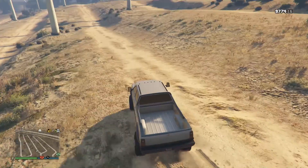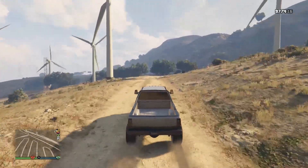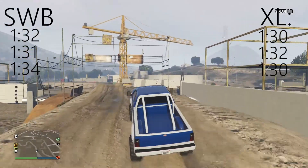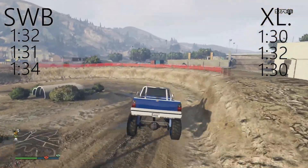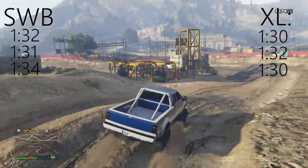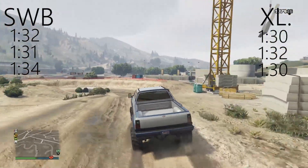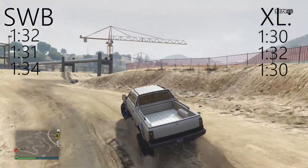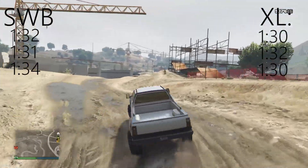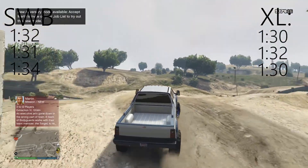Let's throw it to some tracks to see the actual raw stats of how good these trucks are. I ran each truck three times and gathered lap times from that. As you can see, they're pretty close — I'd really put this within margin of error. The SWB did seem a little bit slower, but I believe that was me making errors around the track. So basically, the trucks are pretty much equal.